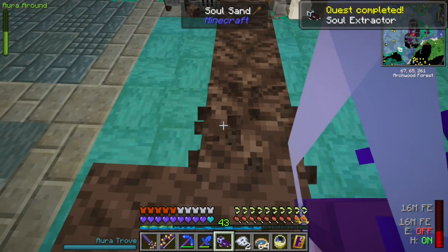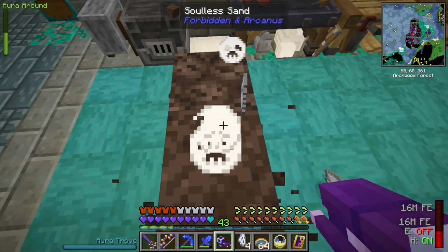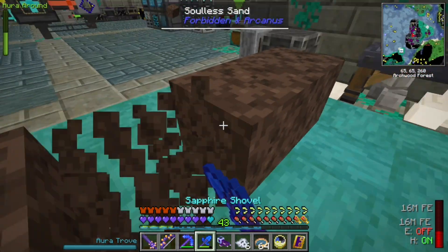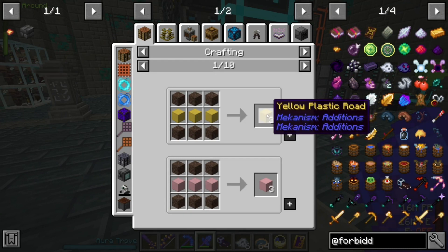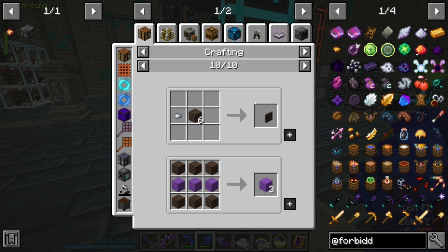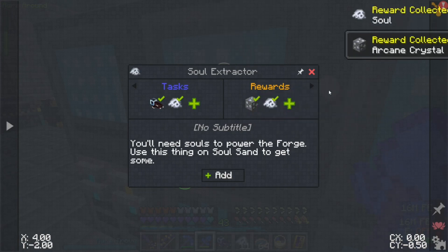Looks like one soul per effort. Our first souls. This soulless sand — that's quite a texture. It looks like we can use it for plastic roads, which is weird. Maybe it works the same as soul sand for most purposes. I set the quest to give us some more souls, cause I'm friendly like that.